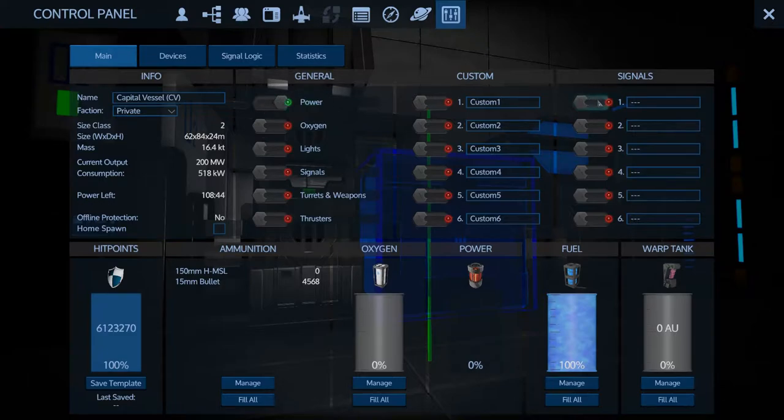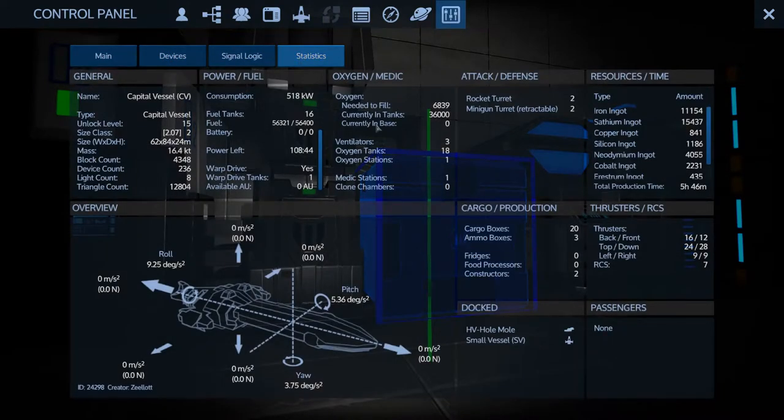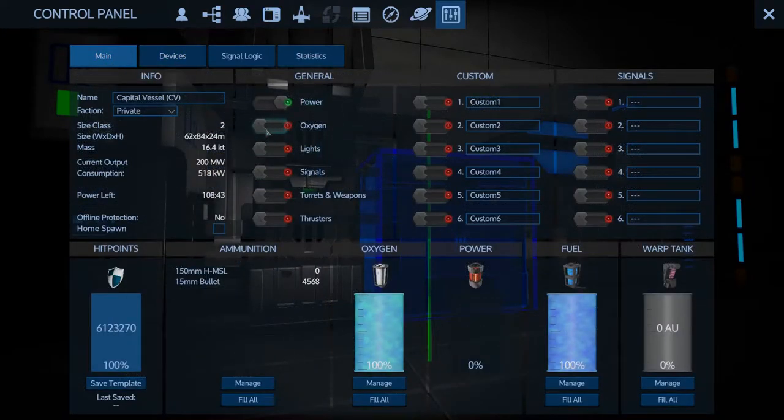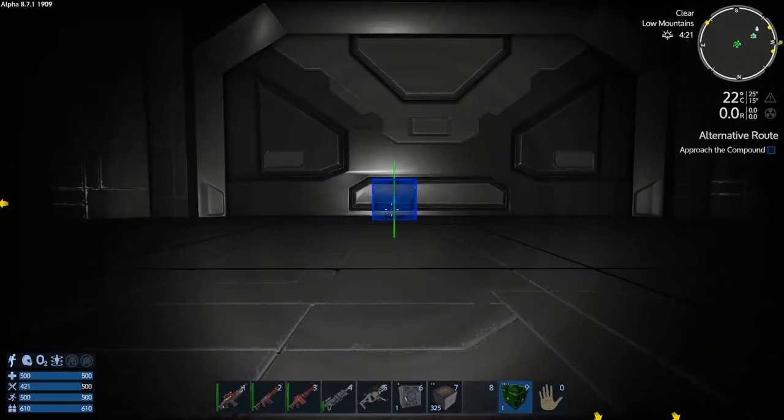We've got power. Let's fill the oxygen - it's going to need: currently in tanks 36,000, needed to fill 6,000, so we have six times more than what we need to fill. Wow, that's going to last a long time - that's good. We can turn that on, although it doesn't really matter. Let's just turn that off for now, we're in an oxygenated environment so we don't need to. Okay, we need to put signals in and transfer a whole bunch of stuff.